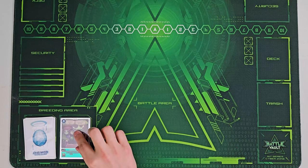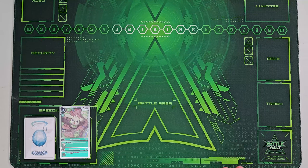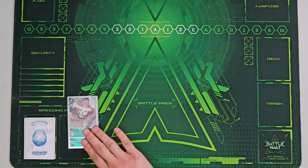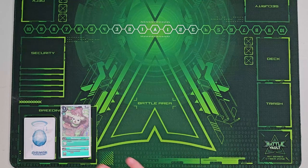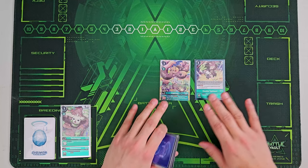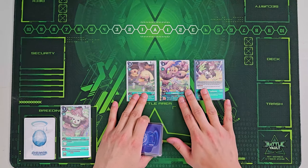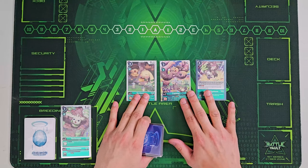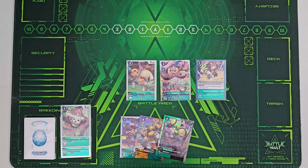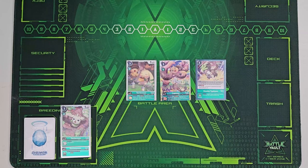You hatch your egg, then digivolve mainly into this Terriermon. It has a main once-per-turn effect — not an on-play effect — meaning you can stay in the raising area, and then the next turn when you're ready to come out, push out and use its main effect. In the meantime, definitely play Lopmon, Double Typhoon, and other Terriermon — they all have on-play and main effects that help you search for your pieces. You're looking for Rapidmons, Mega Gargomon, and Tamers while setting up.